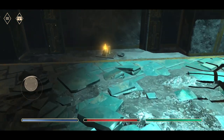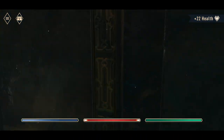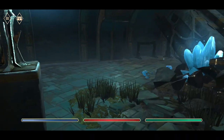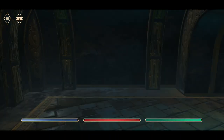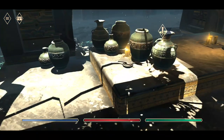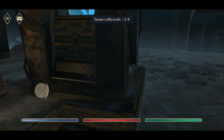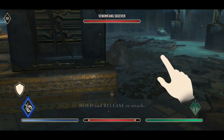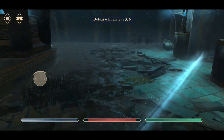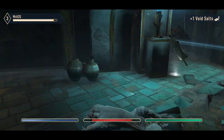Items collected: one of six — so we're going to collect a few more things. Let's take these mushrooms. Anything around here to collect? Oh, here we go — two items collected. Oh hello, where did you come from? Just came out of nowhere! Need to defeat six enemies in total — here comes another one. Have a nice day.